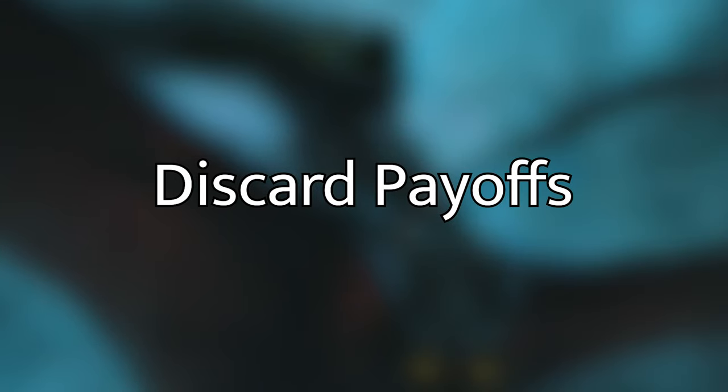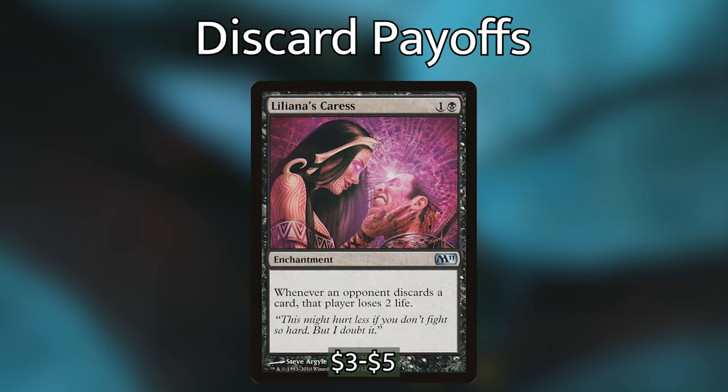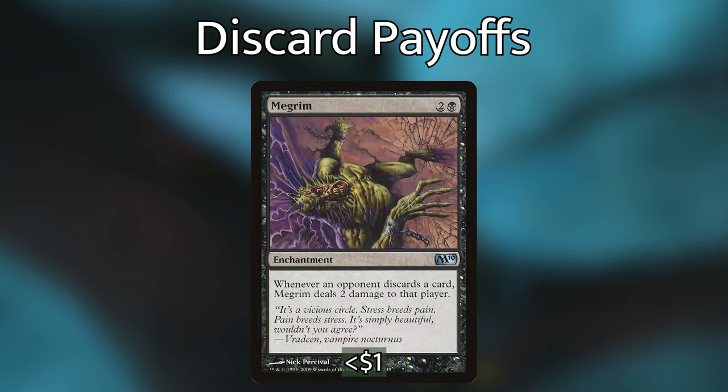Let's go over all those discard payoffs I was referring to earlier. We can't rely on Tiny Bones alone because he might get removed a couple of times — people will be really afraid of losing 10 life. So we have Liliana's Caress, an enchantment costing 1 and a black: whenever an opponent discards a card, that player loses 2 life. Super key — we could make opponents lose anywhere between 6 to 10 life in one turn. We then have Megrim, almost exactly the same text as Liliana's Caress but costs 2 and a black: whenever an opponent discards a card, Megrim deals 2 damage to that player.